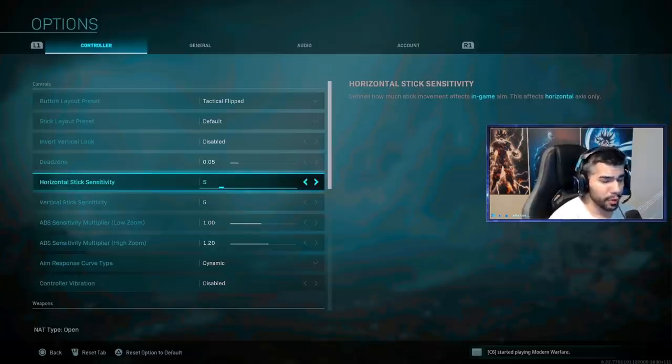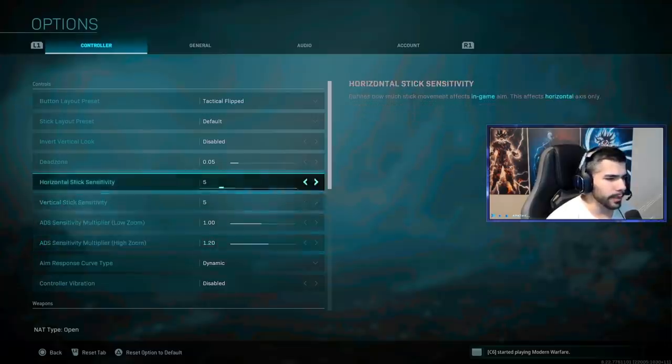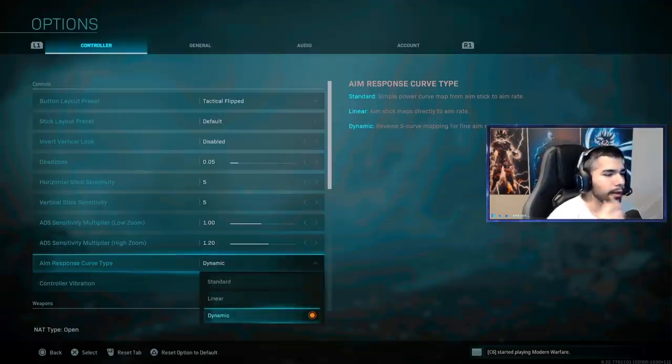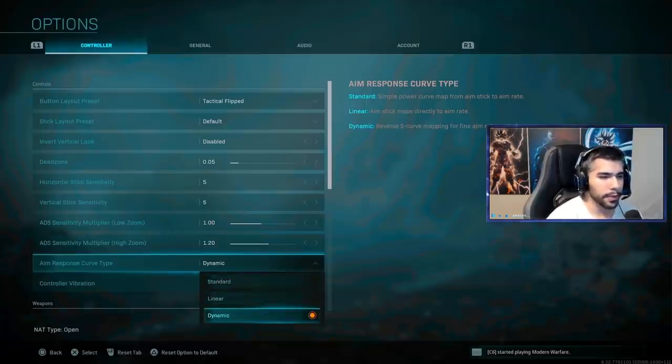Low zoom is 1.0, high zoom is 1.20 — that mostly applies to sniping in Warzone. Now, very importantly: aim response curve type Dynamic. When I reverted back to Standard to try it, it was horrible. With Dynamic you get a little bit of extra aim assist, which helps a ton. Exclusive Ace actually debunked a lot of the rumors about Dynamic being broken — it's pretty good and definitely better than Standard.